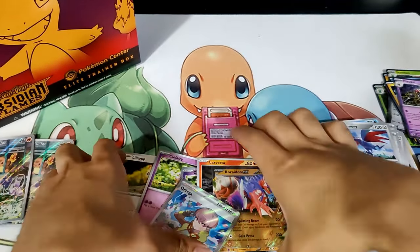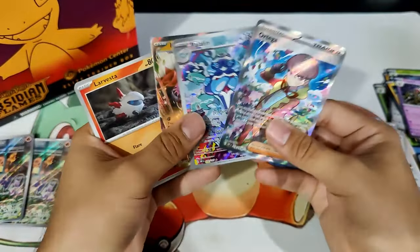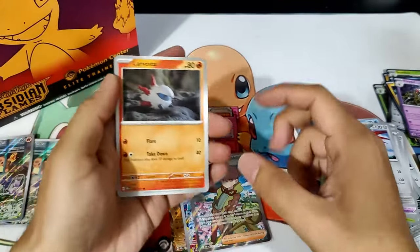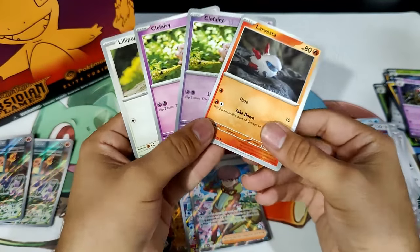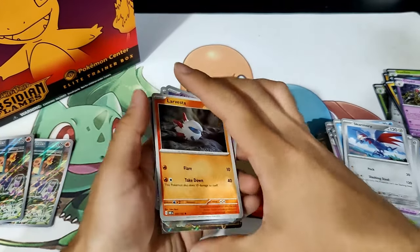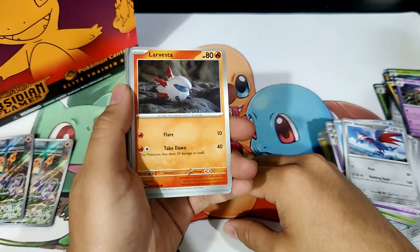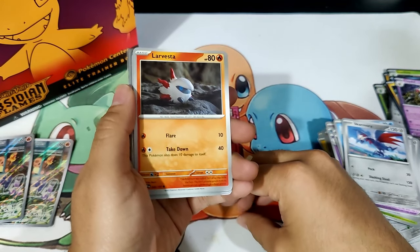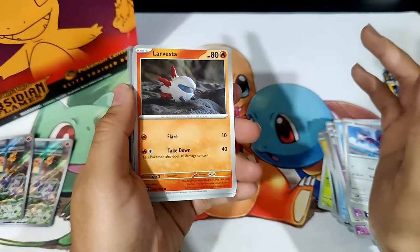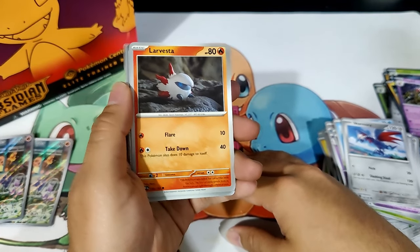It was an okay box. If you were looking at just hits, we got three — the Coridion EX, the Palafin Illustration Rare, and the Ortega Full Art. Personal hits for me, I got some Claymation Pokemon, which in my opinion are awesome. Very nice to get those. Maybe I'll get more just to see if I can get that Full Art Charizard Special Art Rare. Anyway, thank you for watching. Leave a like on this video if you enjoyed, subscribe, comment down below, and I'll see you guys next time. Have a wonderful day.